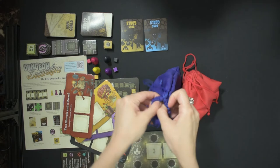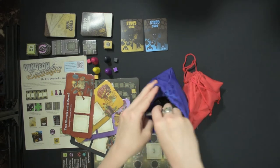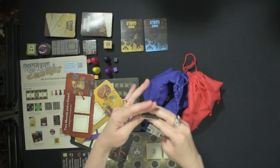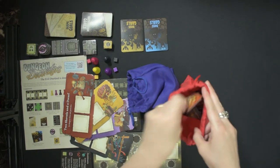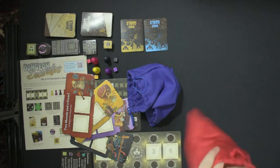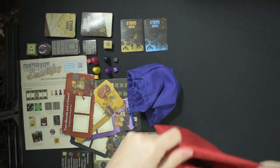To set up the bags, shuffle the 120 dungeon tiles, take 20 out and put them in the box, then put 50 into each draw bag. Take the three hourglass tokens, add them to the red second bag — this will be used in the second half of the game.